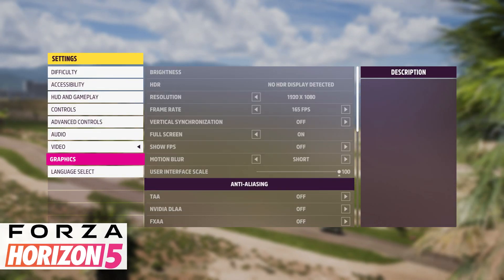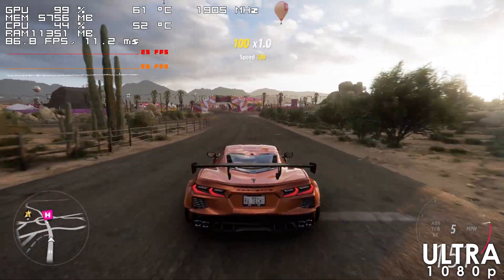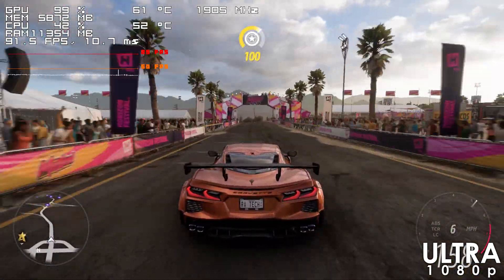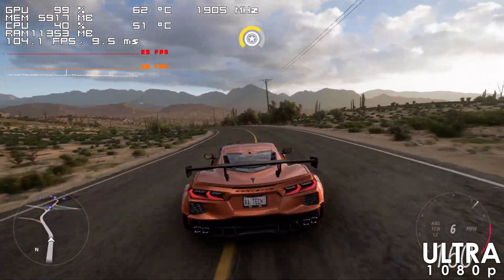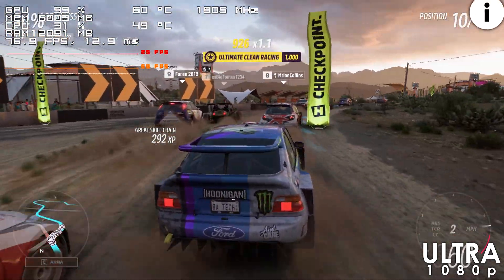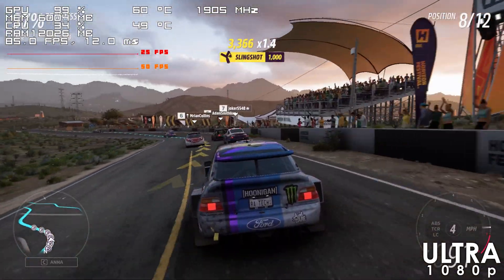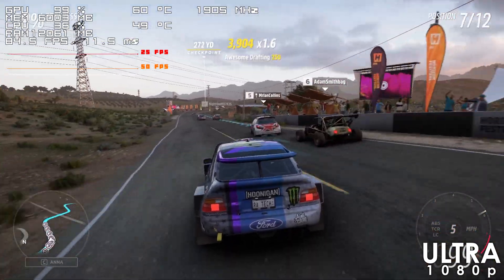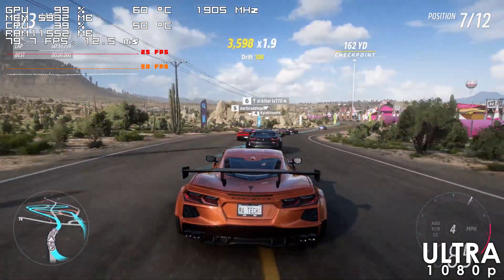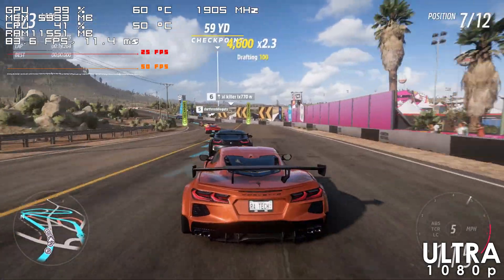The RTX 2070 has no issues running Forza Horizon 5 using Ultra settings either. The framerate rarely drops below the 80s. By the way, I haven't tested this card with ray tracing enabled because, as we saw previously, it isn't very good at it in games like Dying Light 2 and Cyberpunk so I didn't see a point in it. But you should be able to enable it in some titles such as Spider-Man because we're already getting a pretty high framerate there — you just might need to reduce other settings or use upscaling to compensate.